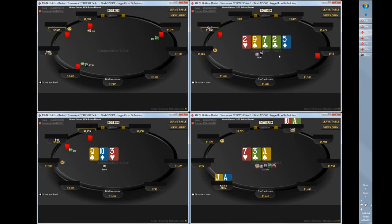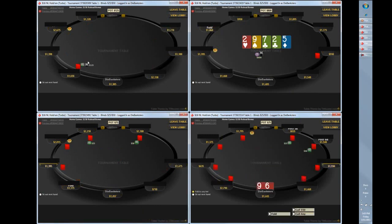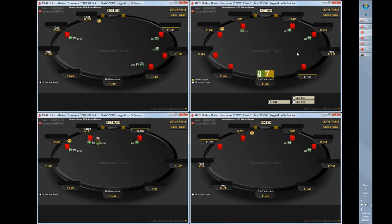I probably limp and play some weaker hands a lot more often than most people do at these games, but I really try to look for every opportunity to add chips to my stack early on. Most of these games get to the push-fold stage with seven, eight, nine players still left. So any advantage you can get in early game to separate yourself from the field is really a big help later on. But don't go overboard with it, and definitely keep yourself disciplined on the flop.